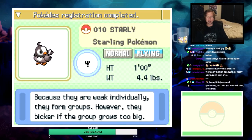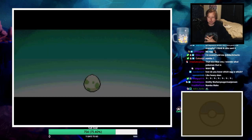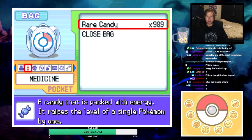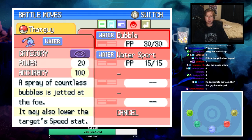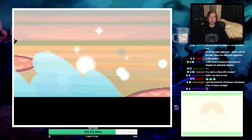Got ourselves a Starly on Route 204. Let's hatch another egg. We're hatching a Manaphy! Let's get this bad boy up to level four. It's a mythical, but probably just about the worst one ever. Jolly nature, Hydration ability, with Bubble and Water Sport. Nice. Ended a Pokemon - first encounter on this route is a Magikarp, not shiny unfortunately, but level six!